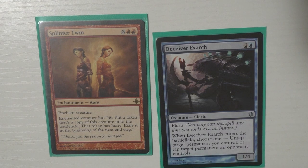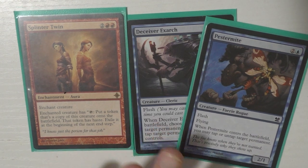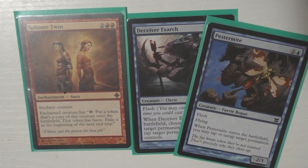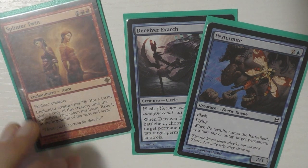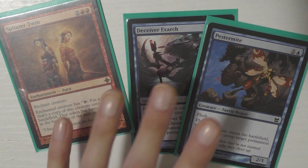The last enchantment I run is Splinter Twin, which is the other infinite combo. Let's just talk about the other combo pieces since it makes sense — I run the Twin combo with Deceiver Exarch and Pestermite, of course, the classic rule of thumb. I just really felt like I wanted these in this deck because it made sense.